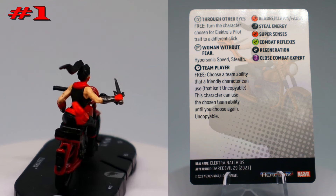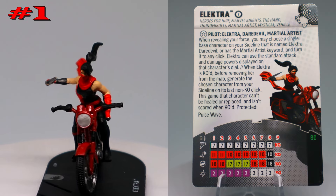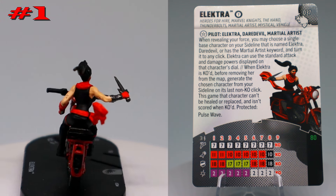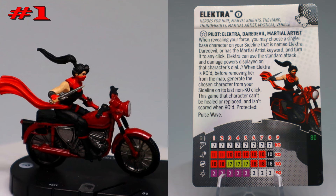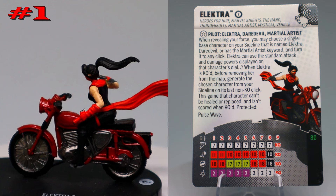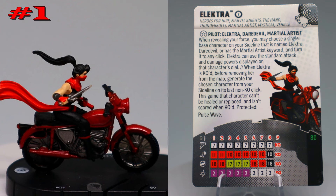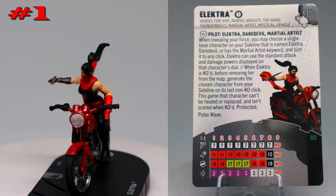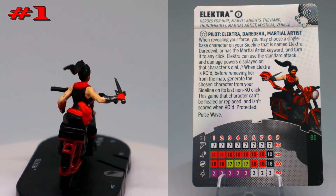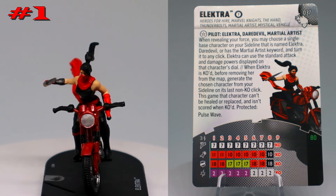She has hypersonic speed and stealth on her special movement power, and she's also a team player so she can copy team abilities. One of my favorite pilots is the Hawkeye and Hawkeye duo because their dial has a ton of different powers spread out. There's also a League Assassin or ninja from the Notorious set that's a really good martial artist with a couple of good power sets to swap between. She's a really fun, versatile figure.